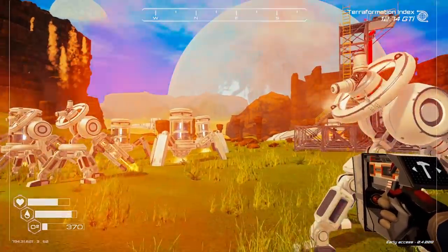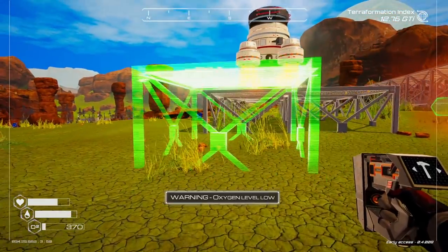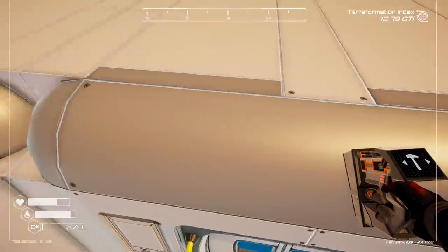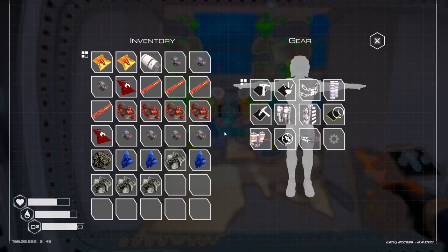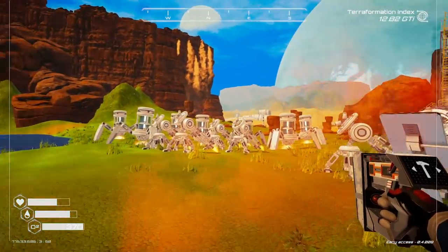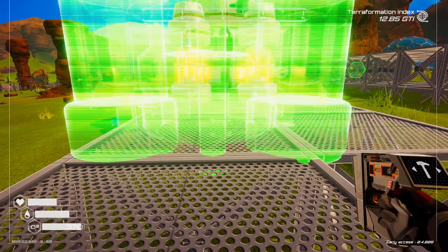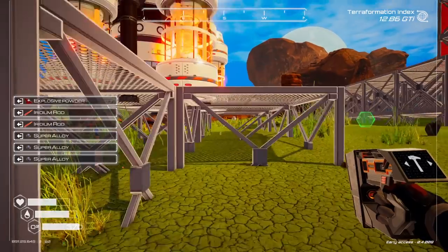Let's get another one of these machines down. Get the machines down first and then we can get the rockets sorted as well. Oh crap, my oxygen is really low - like really low. Get in there. Oof - that was close. Let's get another heater down. Let me make a little heater platform. Like so.